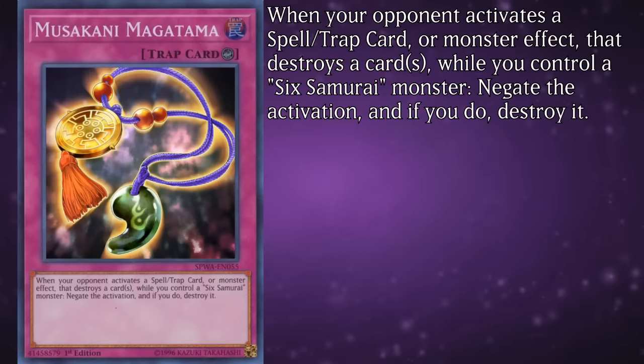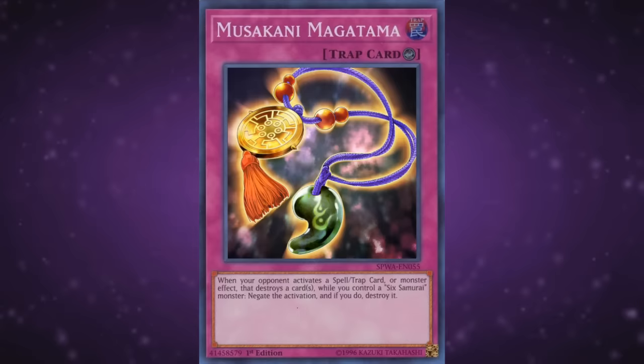When your opponent activates a spell card, trap card, or monster effect that destroys a card, while you control a face-up Six Samurai monster, negate the activation and destroy it. It used to be a staple in the deck back when destruction effects were still pretty rampant, and while its usage definitely depends on the format, you probably won't be seeing anyone run this again for a long time, if ever.